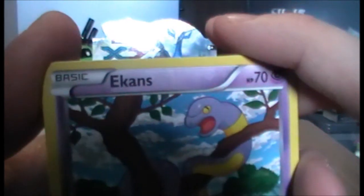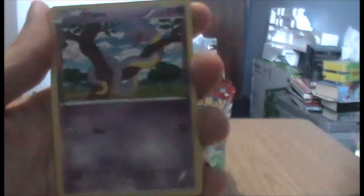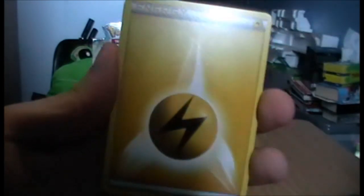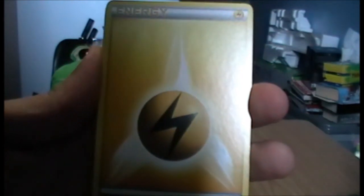Let's begin. First up is an Ekans in a tree, which is quite cute. Next up is a Timbur — that's cool, all I need is a Conkeldurr now and I've got the entire Timbur evolution line. And they have energies in the booster packs again — that's actually really, really handy because it means I can begin building decks of other types apart from the pre-built decks I've already bought.